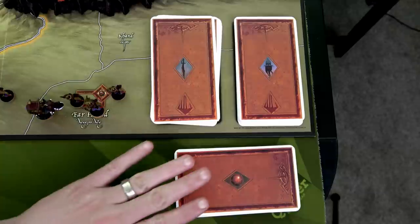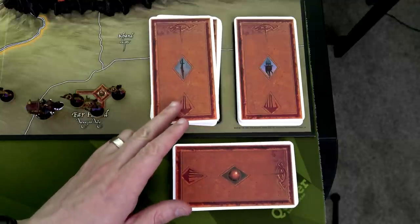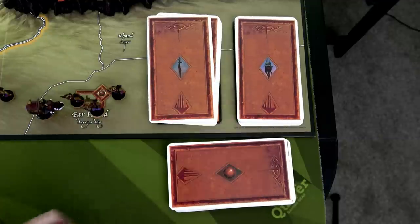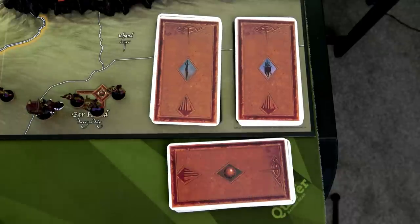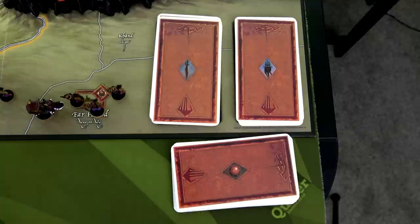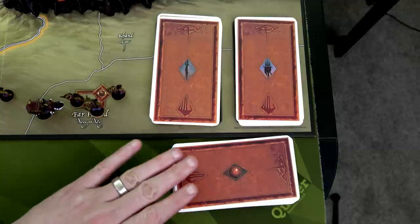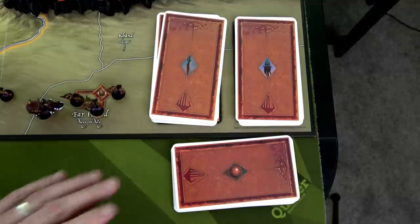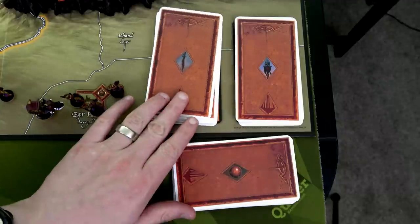Next we're setting up our event cards. When playing with the Warriors of Middle-Earth expansion, you'll have a third deck — a character deck, a strategy deck, and a faction deck. Each turn you draw one card from each. The character and strategy decks form a hand worth six cards; the faction deck can hold up to four cards in hand. Make sure to shuffle these up and check the rulebook for which cards to pull out when playing with expansions, such as the Balrog and Corsair ships cards.